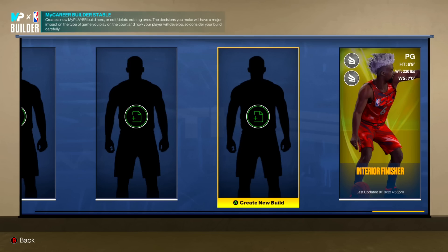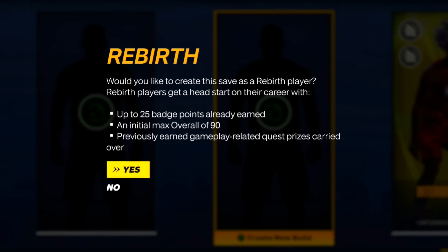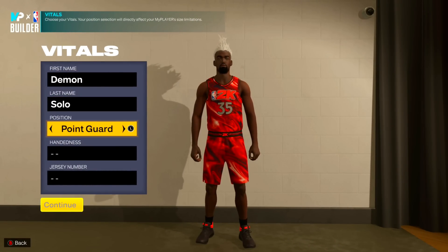We are now in the MyPlayer builder. I'm doing this on next gen. Also guys, I do have rebirth builds - I believe I'm like a 94 or 95 on my other build, my 6'2. If you want rebirth builds, basically you start at a 90 overall, you still have to pay the VC but you don't go to an 85, you can go all the way to 90 off rip and the game gives you 25 badge points. All you have to do is hit 90 overall on a build, check your quest, and you'll see a quest about rebirths.